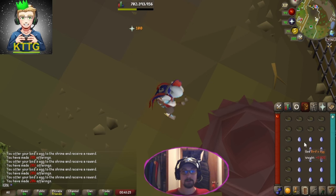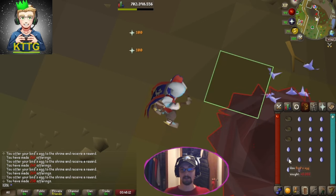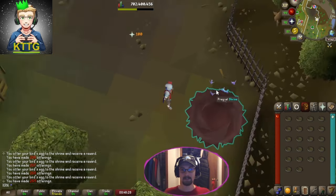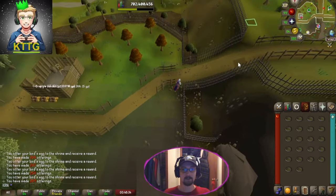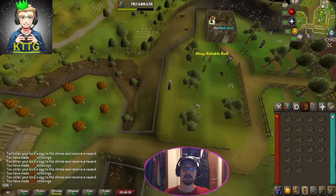We're now on to our final inventory of blue eggs - please don't let me down, blue eggs. Final egg and unfortunately blue has let us down as well. We're now at 269 total offerings and we're just going to finish off with the green eggs now.